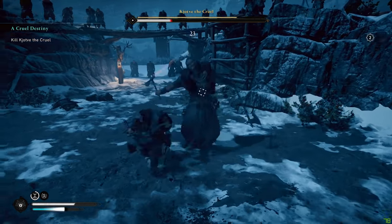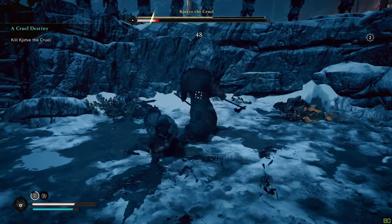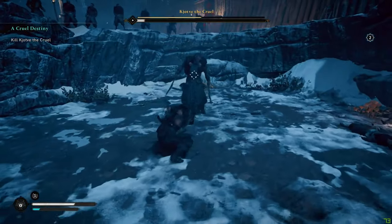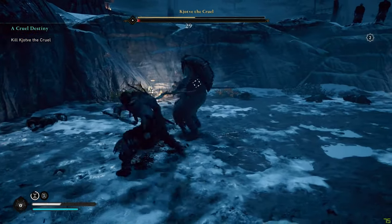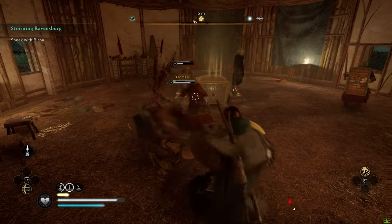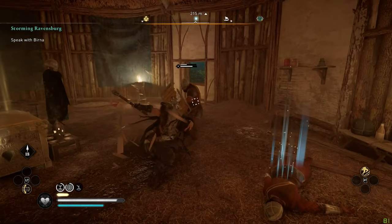The second piece of valuable information for newer players is the attack indicator your enemies get. Occasionally, you'll see your enemy momentarily glow red. This is an indication they're about to throw a perilous attack your way. You can't parry or block a perilous attack — dodge or die. Just remember, red means death. You'll also occasionally see a yellowish glow before your opponent attacks. These are their light melee attacks, and if you parry them at the right time, you'll give their stamina bar a pretty big hit.